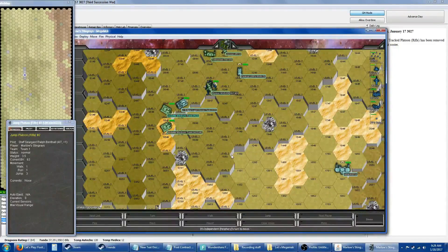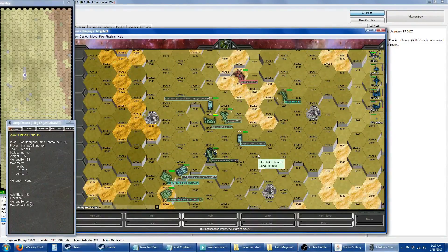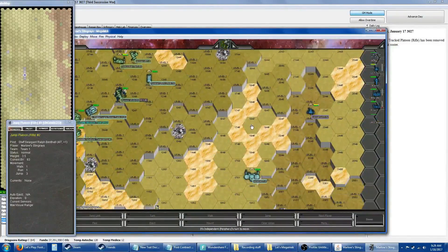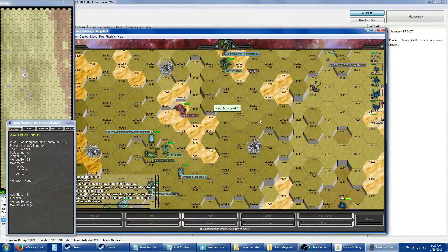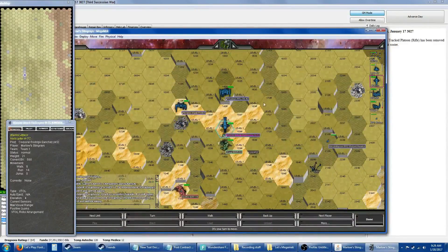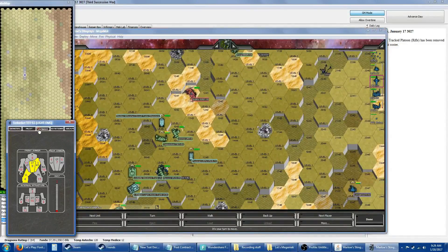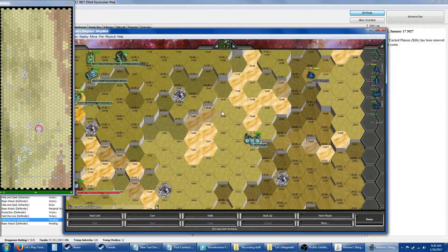It doesn't help that I'm overheating either. My Rifleman — I think I've cooled off by now. He's still got his heat. Best thing I can do is outrange this Atlas, although it's got the LRM-20 so it'll probably pepper my Rifleman. How bad off is this Trebuchet? Not bad off enough. I think that Locust has finally run off.